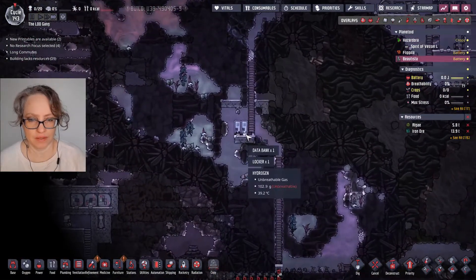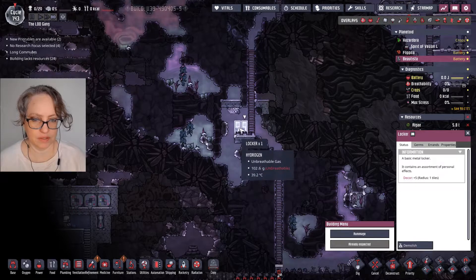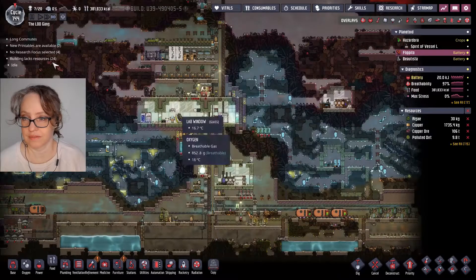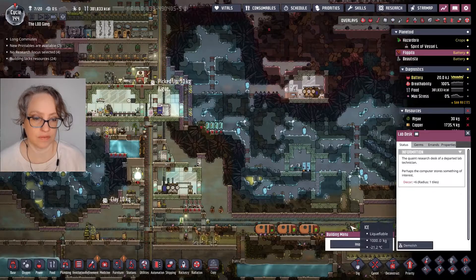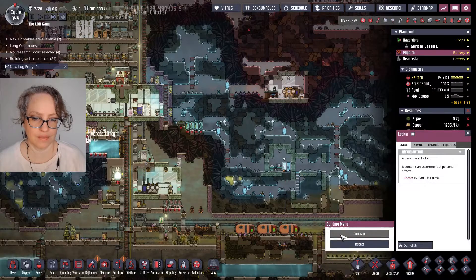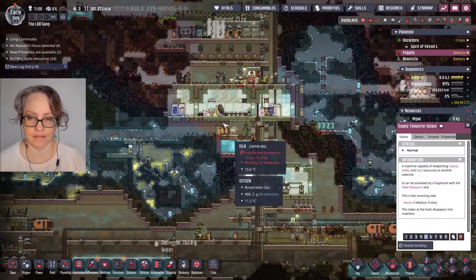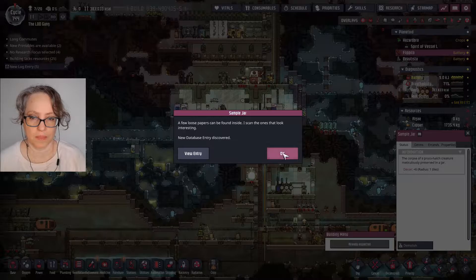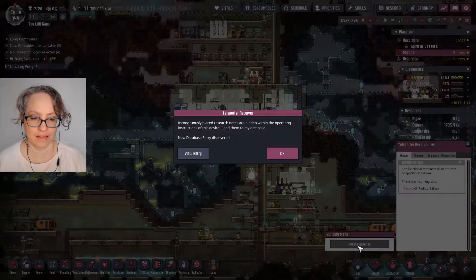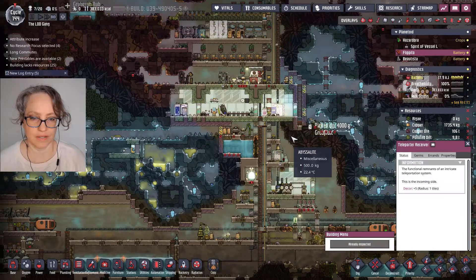I just learned something. I noticed there was a data bank here, so I thought maybe the robot did rummage it, but there's still a command to rummage. So I went over here and inspected, and data banks fell out of that. So now you know what that means, because I generally don't inspect stuff. Oh wow — oh my god, I'm on a rampage. We're gonna have so much data.